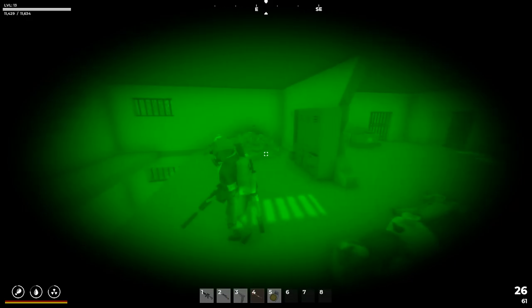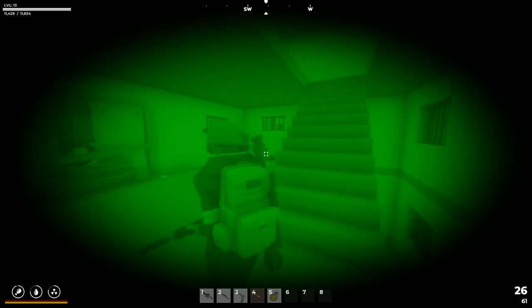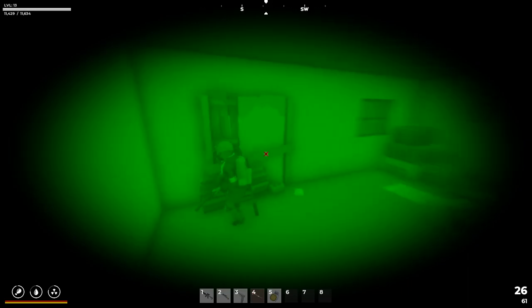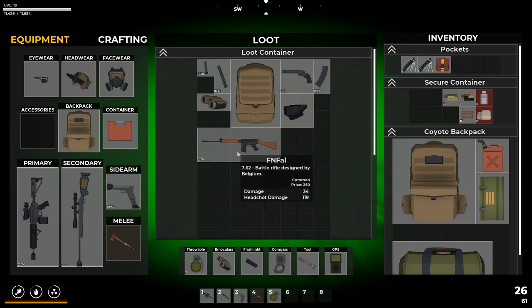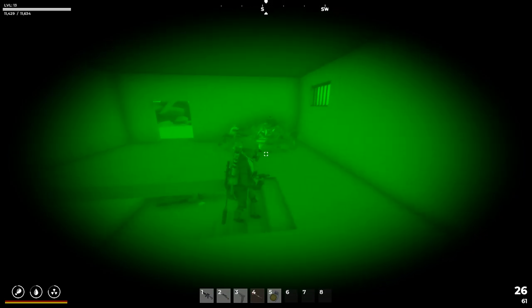Let's head up to the next floor — I think the floor above this is going to be the roof. Eventually we'll be able to break this down from what I was reading. Right now we can't do anything about it, but eventually we will. Winchester .45, no thank you. Up to the roof we go.